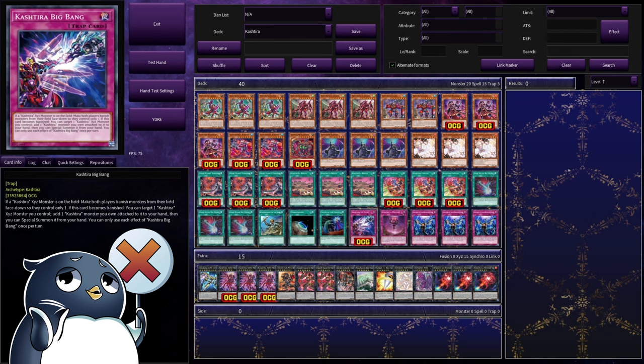Finally, we have the traps. We'll start with Cashtira Big Bang. If a Cashtira Xyz monster is on the field, you can make both players banish monsters from their fields until we only control one each — it's basically a soft Evenly Matched. But the real good effect here is, if this card becomes banished, you can target a Cashtira Xyz monster you control, take one of the Xyz materials, add it to your hand, and then special summon that card you just added. With Shangri-La especially, sometimes the Xyz materials just stay on the monster, and this allows you to take one of those and just get a free summon.